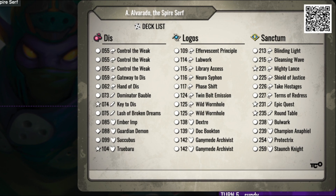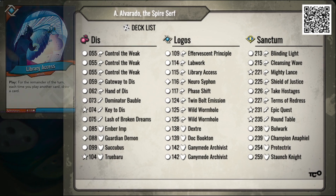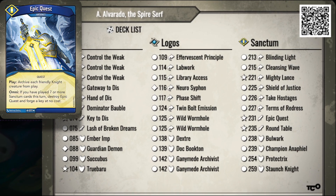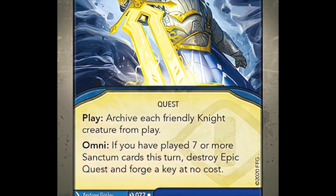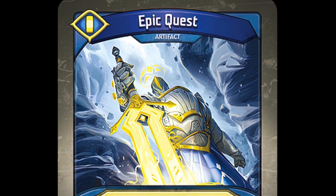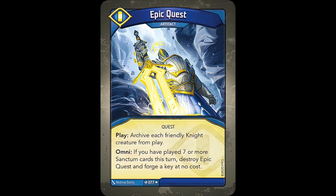Game 9, I ran into a Coda deck that actually used to belong to me, that I sold recently — a triple Control the Weak deck with good board control, decent library access potential, and an Epic Quest that my opponent said he'd been able to pull off 15 or so times since owning the deck. It was a tight match; my opponent forged with Epic Quest, but it was too little too late and I got the W. Then I made the mistake of rematching. The three Control the Weaks came out in full force, constraining me to houses where I couldn't take optimal or bursty turns, and his library access turn gave him a big lead. Then he pulled off Epic Quest a second time to forge his third key for free. My ending record was 7-3.